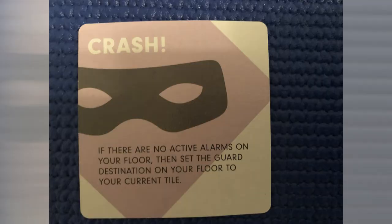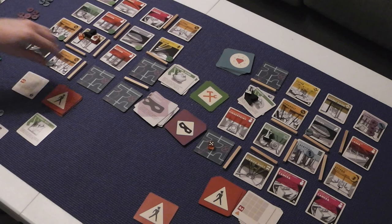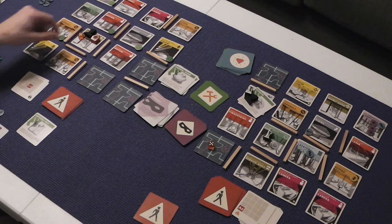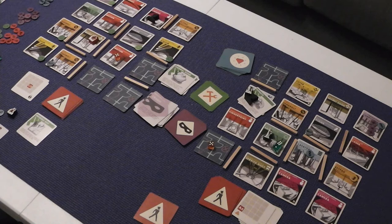And then just stay where they are and trigger an event again — Crash: if there are no active alarms on your floor, set the guard destination on your floor to your current aisle. One, two — I have to spend a stealth, down to one for the Rigger. Then the next destination is here — two, three, sorry that was one, two, three, four, five. Numbering on a camera? No. Our Hacker spends two actions — do that. What's the combination on this floor? One, two, five, six. Then this guard would move, except it's got the doughnuts, so it doesn't.